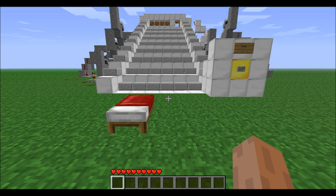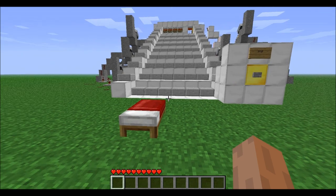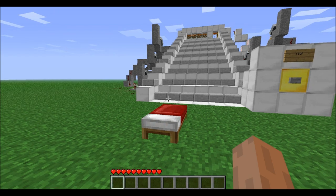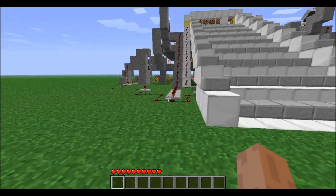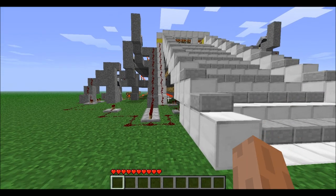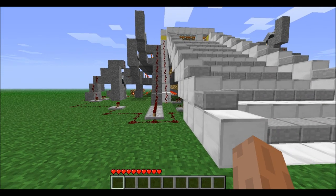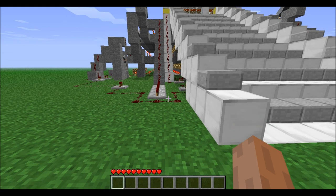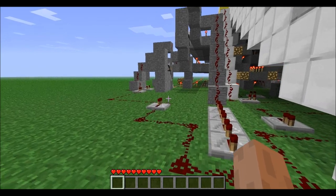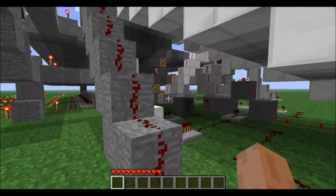Hey guys, it's Cognitive Pit and I am showing you a Minecraft map. This particular one is called Rainbow Runner. It has an excellent use of pistons to make a little minigame that is apparently meant for a single player, but I think it's a lot more fun with friends.